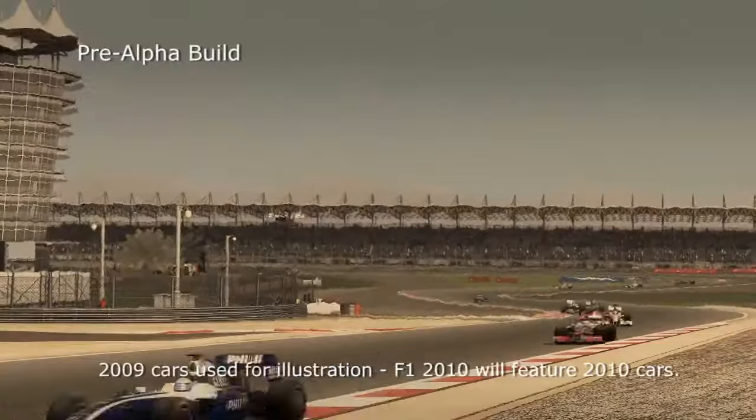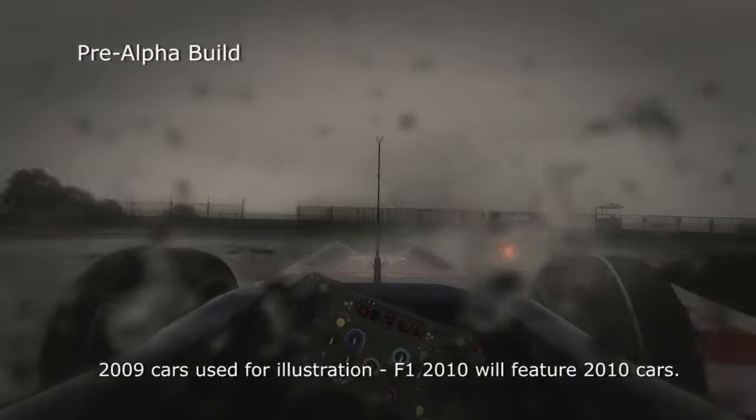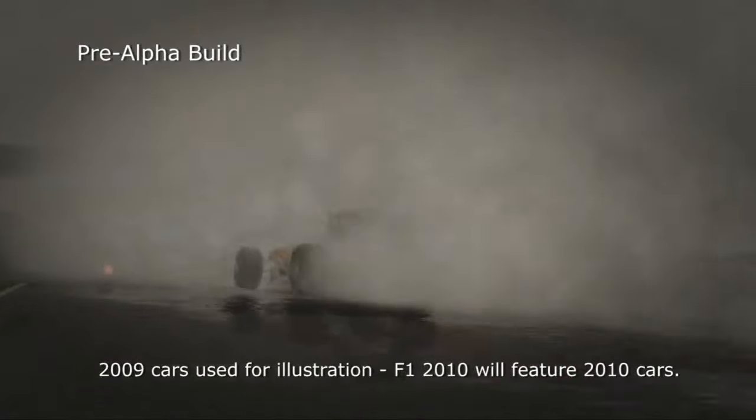We've got basically three key components that make up the weather system. There's the visual effects — in the dry it's the iconic heat haze, in the wet it's the visual effects on the camera, on the cars themselves, the rain on the track, the puddles, the surface reflections, the rooster tails, the kick-up spray from the tyres.